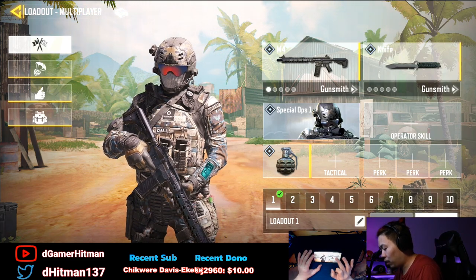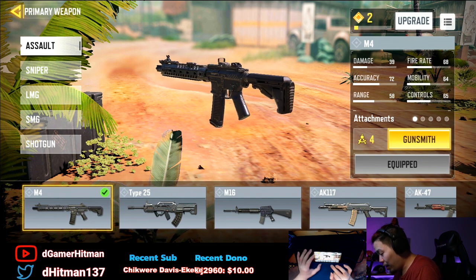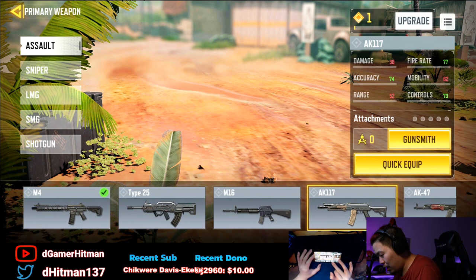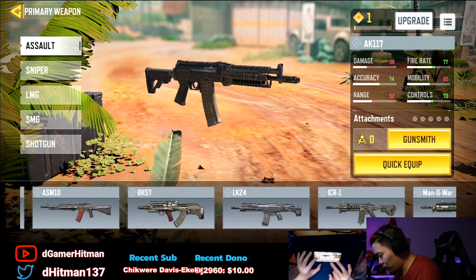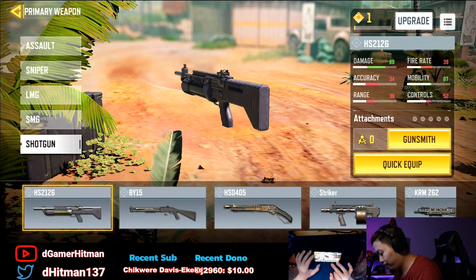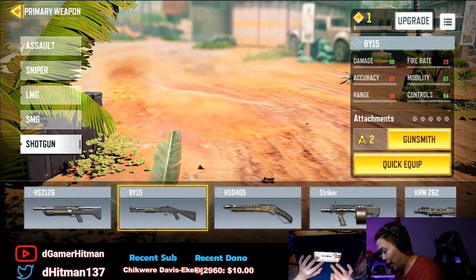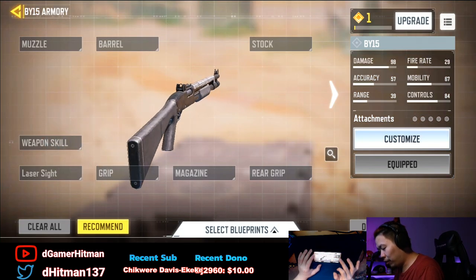We have gun skins for the AK117 and we're gonna check the RUS, which is my favorite SMG. But first, we're gonna check out shotguns — quick equip, get the gunsmith out.